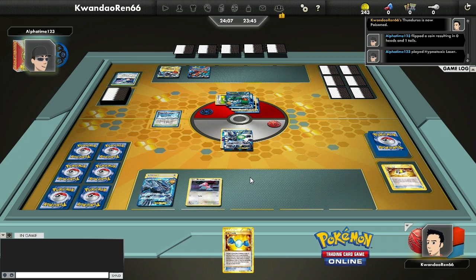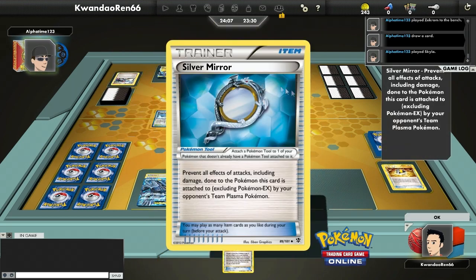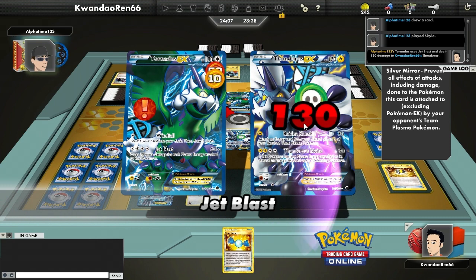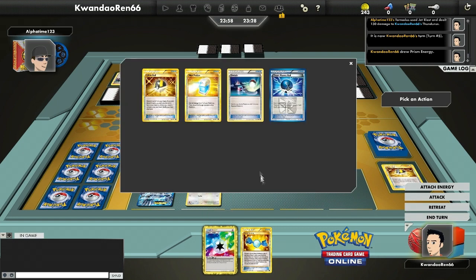Opponent Skyla's for a Silver Mirror and attaches it, which is a real problem — I can't attack that Pokémon with anything in my deck. On top of that I top-deck another Prism, so now I have four Prisms and no Plasma Energy. My deck is just stacked with them right now.